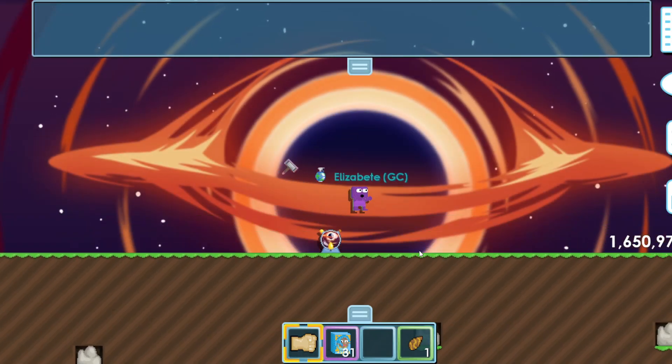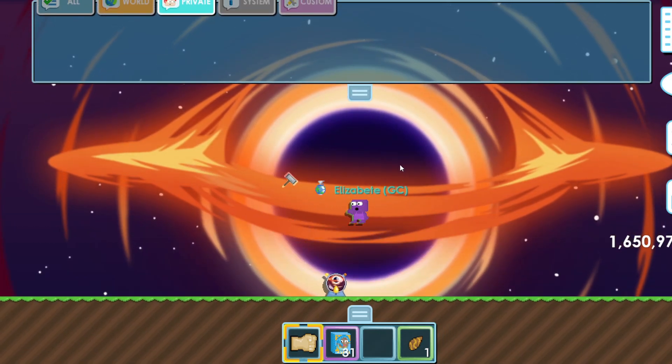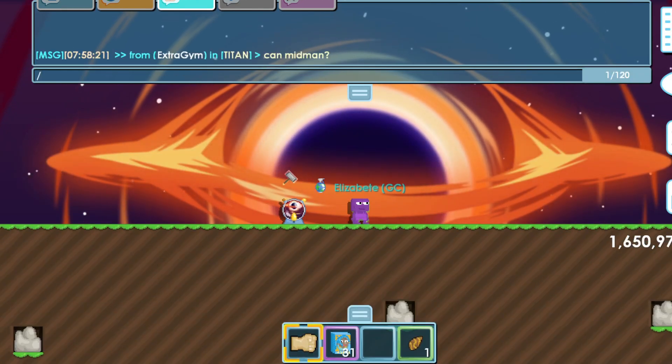They also added a new weather machine called the Weather Machine Black Hole. When you punch it, this is how it looks — it creates a unique background effect. I think it's pretty cool and unique for a weather machine.